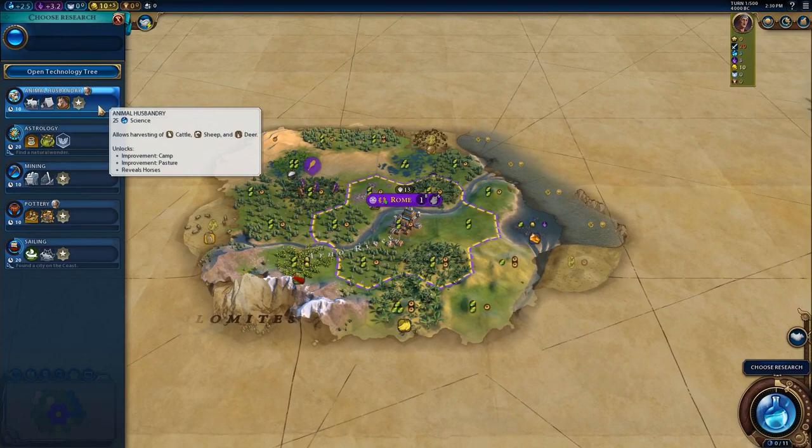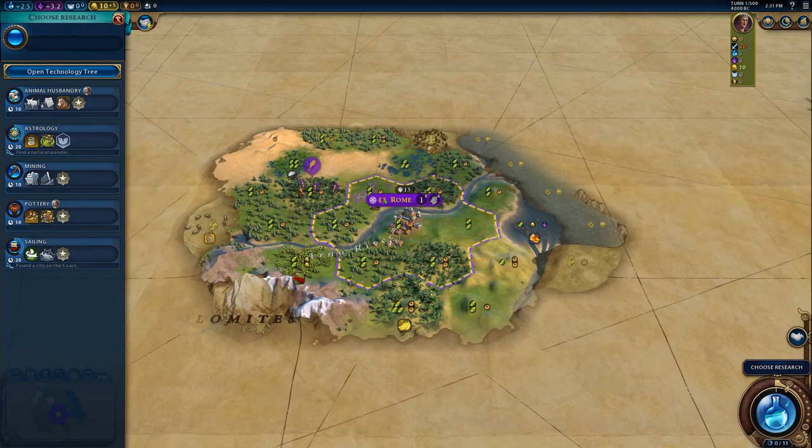Let's also ask it what we should be doing in the early game. I'm genuinely impressed at how much it knows. It says your main goal should be to establish your civilization, expand your territory, and develop your infrastructure. Tips: explore the map with your Scout to locate valuable resources, natural wonders, and other civilizations; found your first city; build basic infrastructure like monuments, granary, and water mill for culture, food, and production; develop your technology and civics; and build up your military. That is exactly what I would give to a beginner.